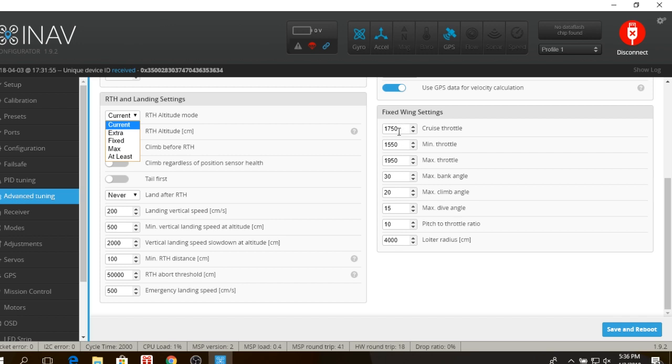I did make some changes in the Fixed Wing settings as far as different throttle values — minimum, cruise, and max — and the different bank angles. Those are the fixed wing settings I'm using on the Nano Goblin and on the S800 Recruit; they're really not a whole lot different.